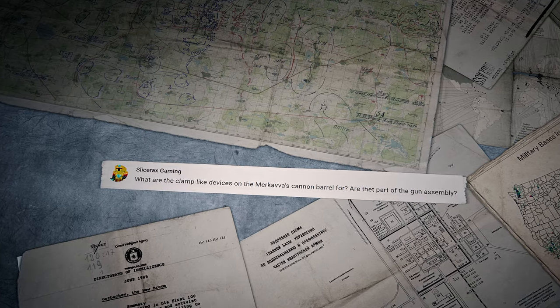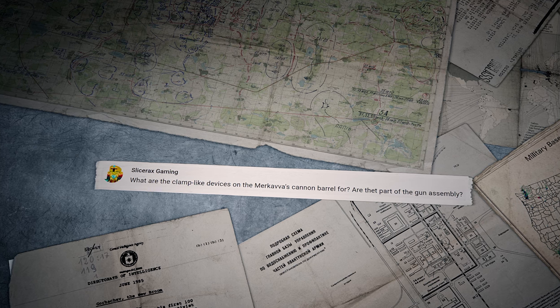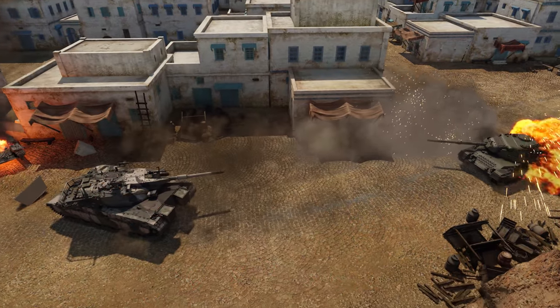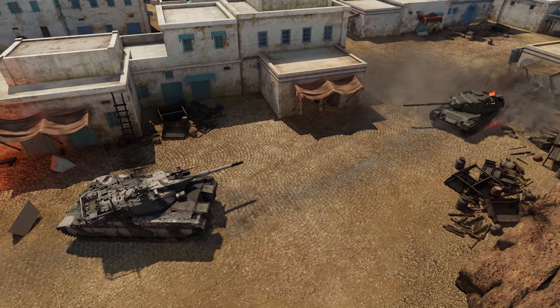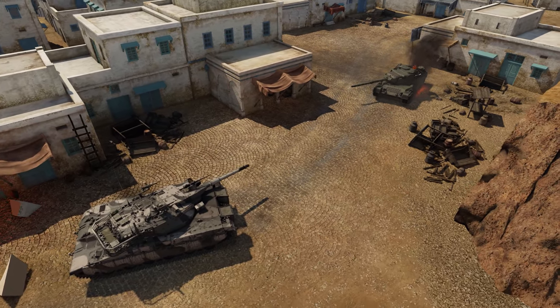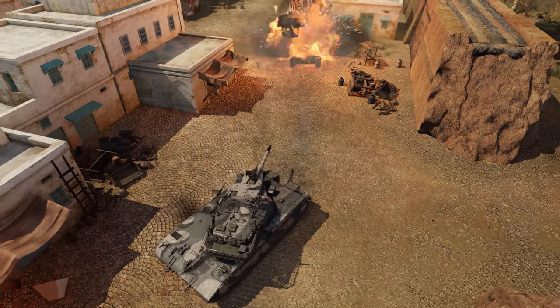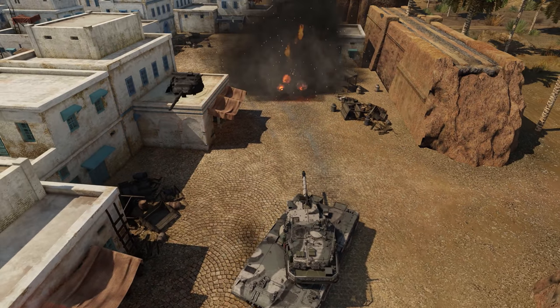The last comment for today was written by Slicer Axe Gaming: What are the clamp-like devices on the Merkava's cannon barrel for? Are they part of the gun assembly? Hi, Slicer Axe! These clamps hold a special heat shield. It decreases the barrel's deformation caused by uneven heating and improves the weapon's accuracy.